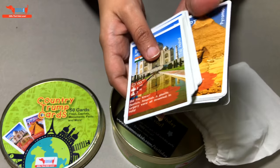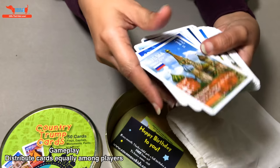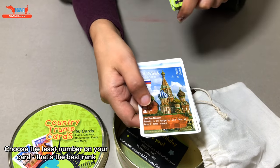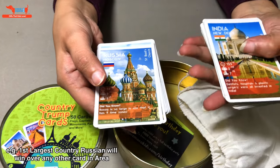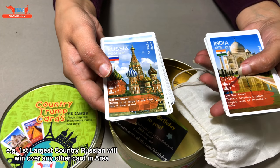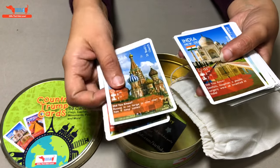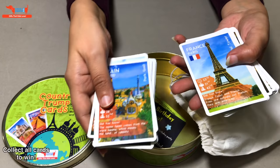You play by distributing the cards equally amongst players. On a player's turn, they look for the lowest number — that's the best rank. So if one player says 'I'm the first largest country,' the other card opens and says 'I'm the seventh largest country.' That means Russia is larger than India, so that card wins and takes the hand.